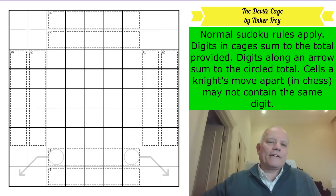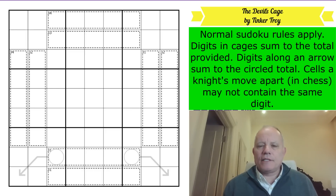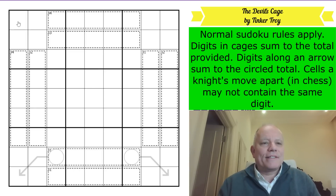Hello, welcome back to Cracking the Cryptic. I'm going to be doing a puzzle called The Devil's Cage by Tinker Troy. The rules are relatively straightforward - it's a killer Sudoku with a couple of arrows and a knight's move restriction. There is 1 to 9 in every row, column and box - normal Sudoku rules applying.